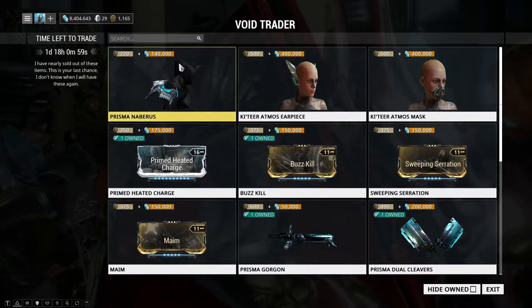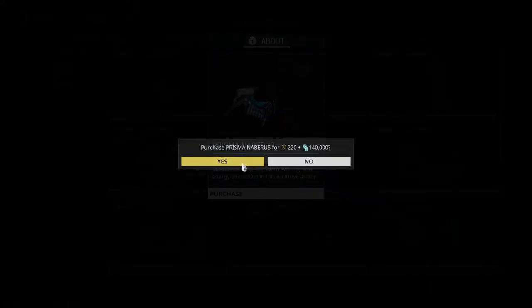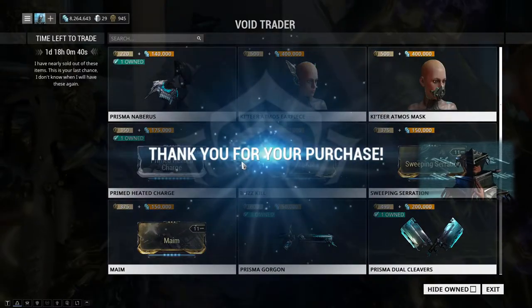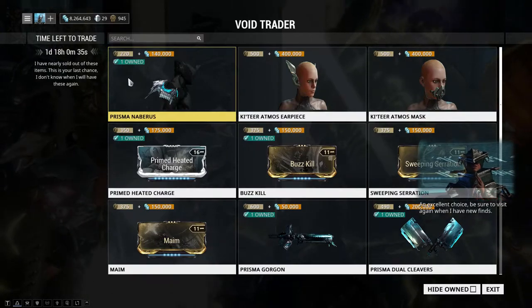Whoa, what is this? I literally just made a video on these and now we get the Prisma version. 'Mesmerize all lookers with the swirling void energy embedded in this exclusive...' It's October and yes it's Halloween — I want these so please, yes! Prisma Nabbers — that's really funny, I just made a video on these.